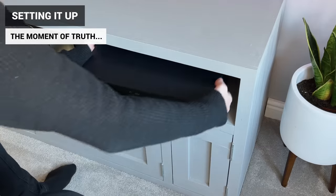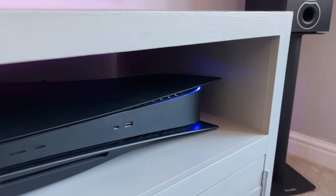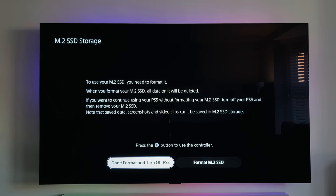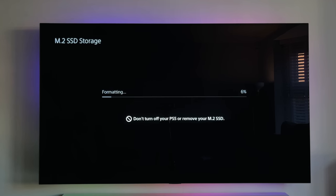So we've installed the four terabyte drive, and now we need to switch it on for the moment of truth to see if it actually works. The first time you turn it on, you will get a message on screen which recognises the new drive, and it will of course need formatting. It will then do a quick speed test on the drive just to ensure that it's compatible.